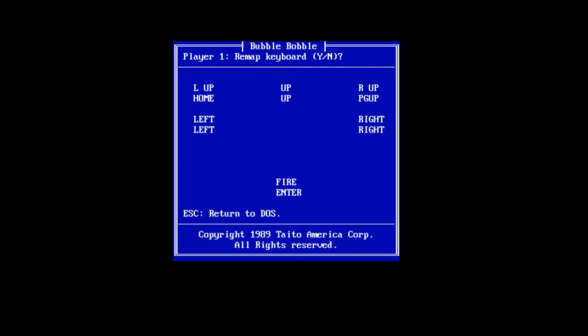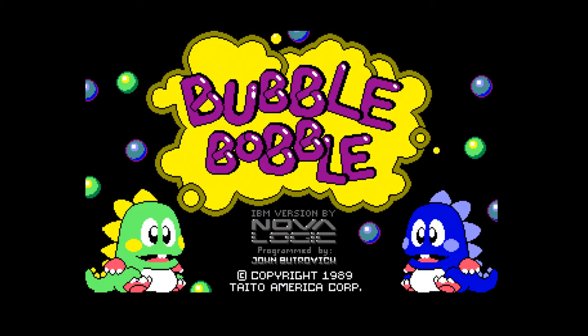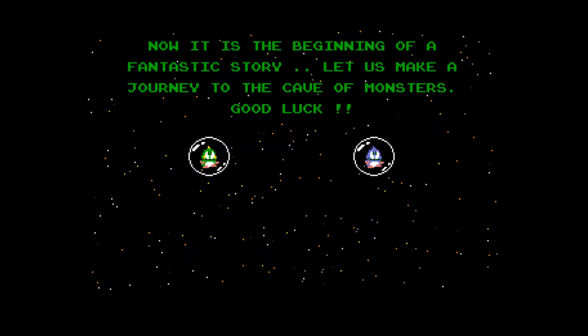On the first launch it asks you to remap the keyboard if you want to or not — no, I don't need to remap the keyboard. As you can see, this is the Funtime Arcade; you can see the coin-ups in the background. This is Bubble Bobble, IBM version by Nova Logic, programmed by John Bertovic, copyright 1989 Taito America Corporation. Let's start the game. The music sounds like it's coming from the PC speaker on this one.